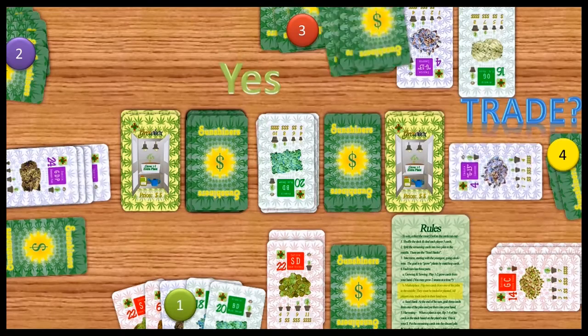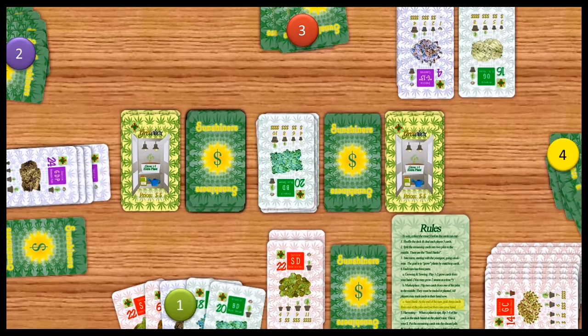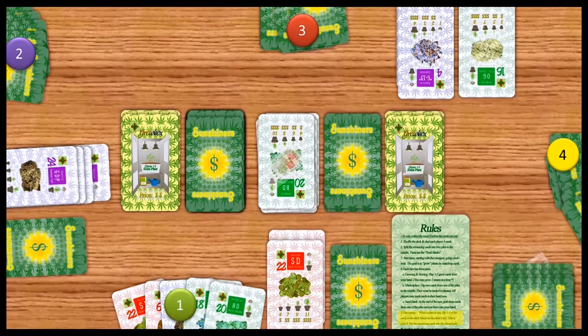He just got a green crack for the GDP — that's a good deal. Player 3 just traded him 4 green cracks for his G13. Now he grabs 3 at the end of his turn. He's going to harvest that green crack.